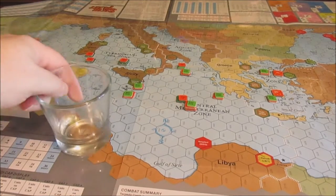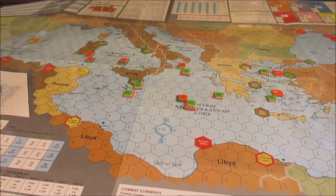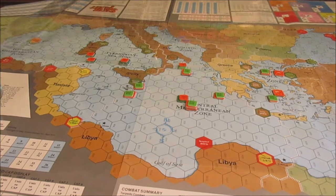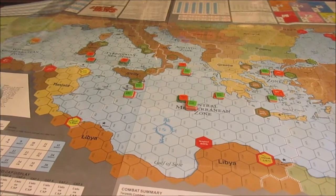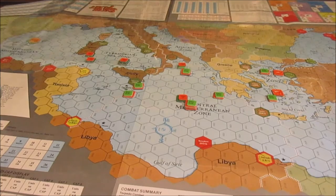Let's go ahead and jump into initiative. Five — Soviets. Not good for the US. We're going to go with air. I think we want to try to finish off the Jersey battle group. They're crippled. We can't let them hook up with the CAP from the Nimitz, and it's just a good idea to strike at them.